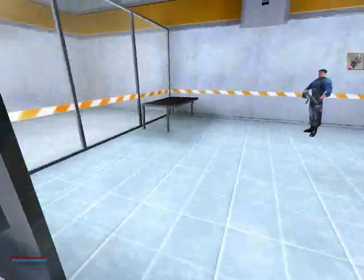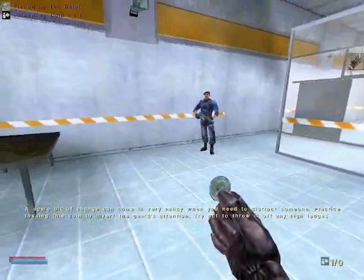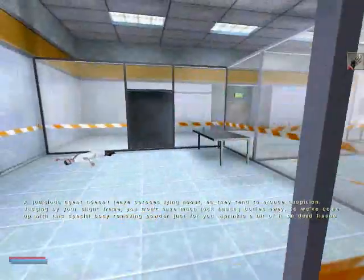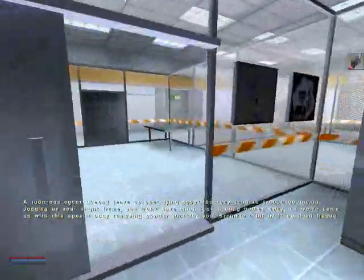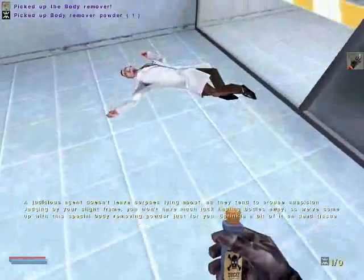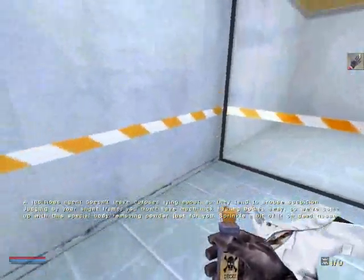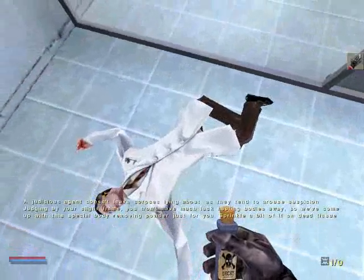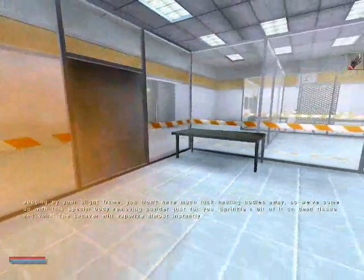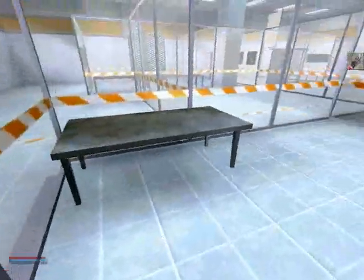The coin — a spare bit of change can come in very handy when you need to distract someone. Tossing this coin to divert the guard's attention. Nobody there after all. There must be the old bean working against me. A judicious agent doesn't leave corpses lying about, as they tend to arouse suspicion. Judging by your slight frame, you won't have much luck hauling bodies away, so we've come up with this special body-removing powder just for you. Sprinkle a bit of it on dead tissue and voilà — the cadaver will vaporize almost instantly.